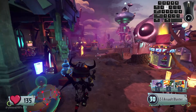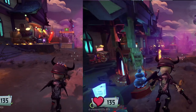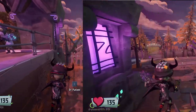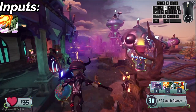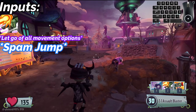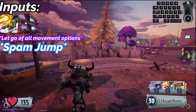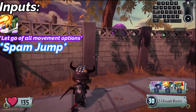Normally, if you use Rocket Leap, you end up using it like this most likely. However, there is a much faster option that can be performed. If you use the Rocket Leap ability, let go of all movement options, and then spam jump, you can move at a much faster speed than if you were to just use the ability normally. I go over more Rocket Leap strategies in another video, so be sure to go watch that if you're interested.